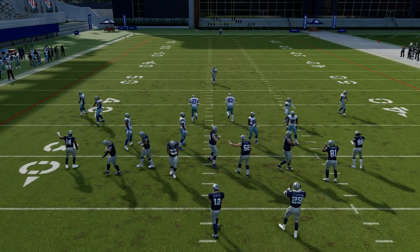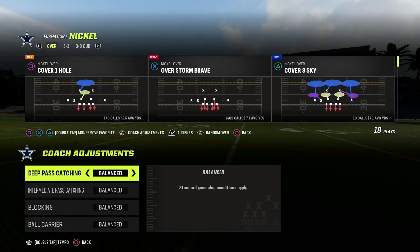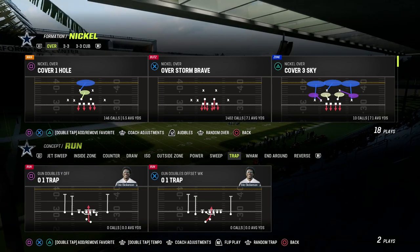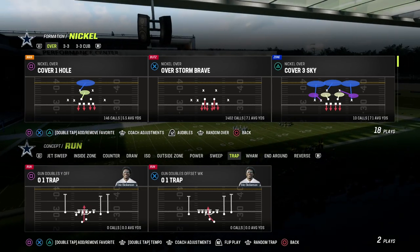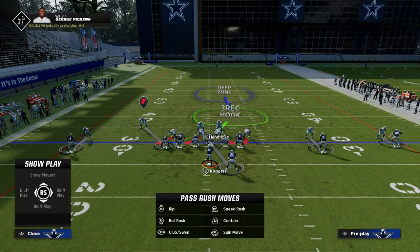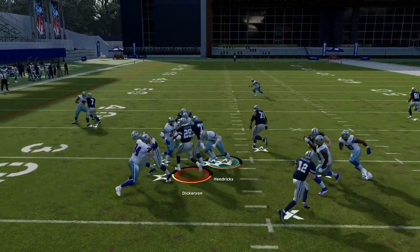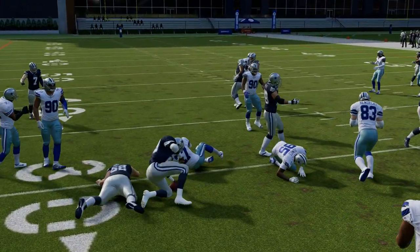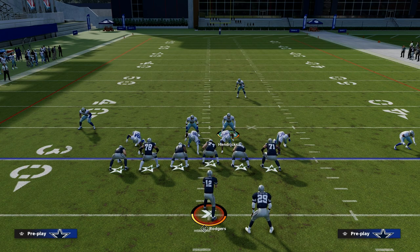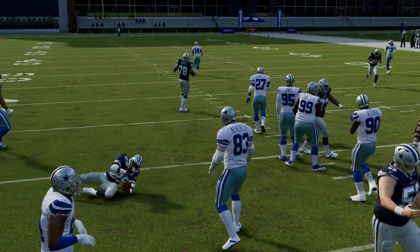What about more exotic shotgun run games, like different types of 0-1 Trap out of shotgun? Here's Gun Doubles Offset 0-1 Trap. This defense really kills 0-1 Trap because the guard is pulling from right to left — you're just going to shoot right into the backfield, and that's very similar to how it plays out of Tight Offset Tight End. Just get in any four down linemen set, stand on the running back side guard, run right through, and you're going to blow up pretty much every run in the game.